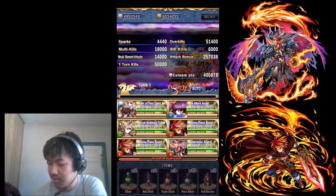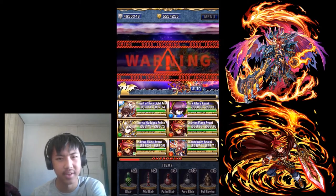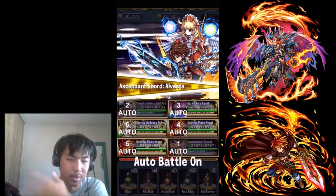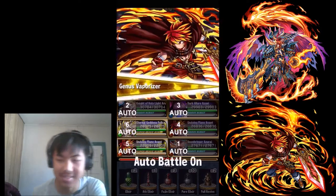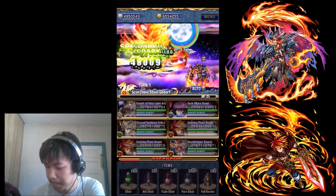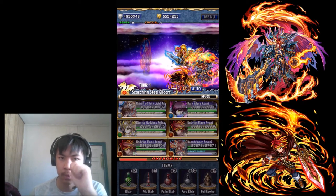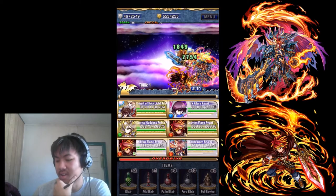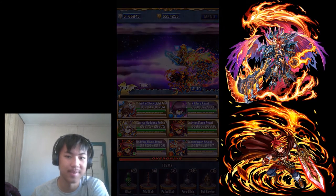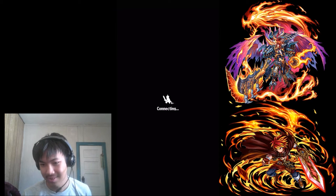I should get at least 5 million on this run. The point range is 5 million to 6.5 million — I've gotten 6.5 million with this squad. For Gildor, just one-turn kill him because he doesn't spawn in anything, so just one-turn kill. I guess I just didn't get lucky this time. You are looking at my high score right there — 6.5 million — and it was with this squad. I think it's because of the friend Avant I picked; he didn't have any really good spheres.